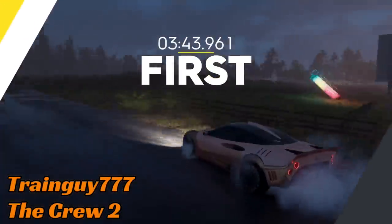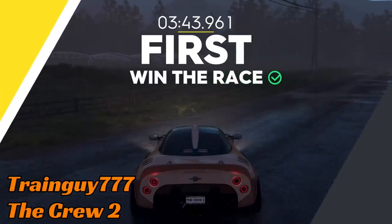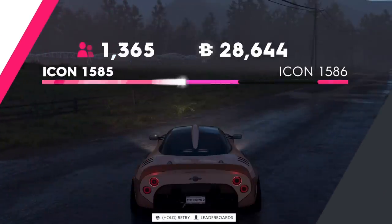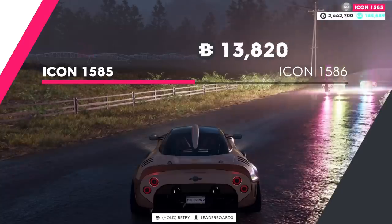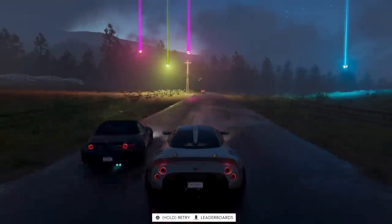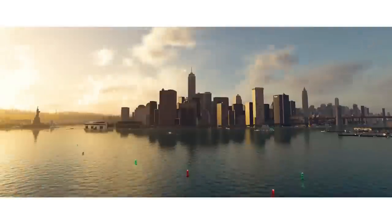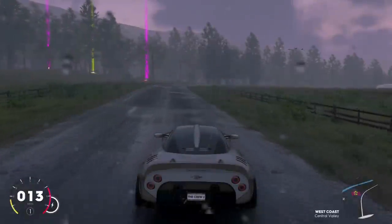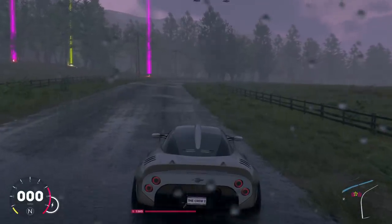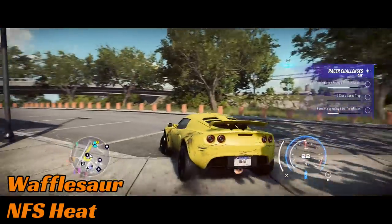Speaking of street furniture, Train Guy has crossed the finish line in spectacular fashion on The Crew 2. When you win or complete a race, you get various prizes that will appear on the road in front. As the AI cars finishing the race cross the line, they punt a sign into the rewards and scatter them everywhere. You just have to go drive and pick them up — the AI were displeased about their race loss and decided to make a nuisance.